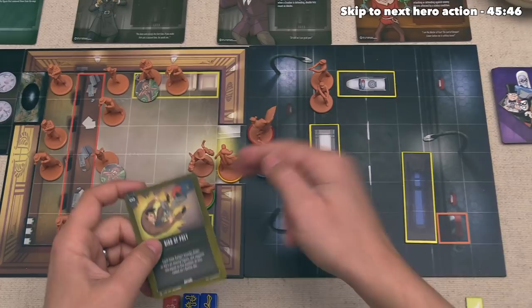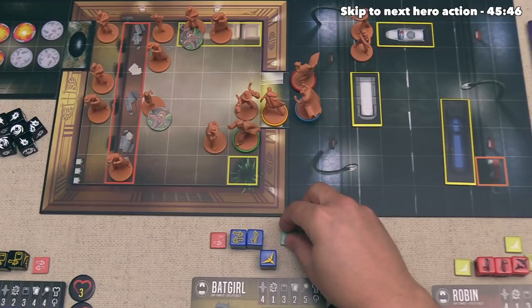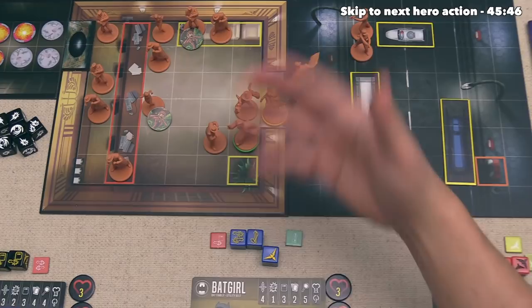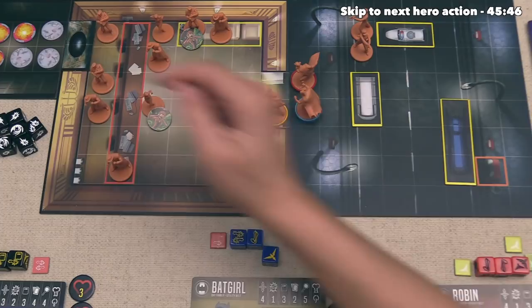Batgirl has a single ranged attack she can do and also still has a move. Let's have her do the move first because that will let her get farther away from Scarecrow so she is not adjacent, and then she can do a ranged attack back. One of the things we have to do to win this scenario is knock Scarecrow out at least once. It is worth noting that once knocked out, Scarecrow does have the ability to reawaken, but even if he is awake at the end of the round, as long as he was knocked out once, we are still going to win the scenario, along with rescuing all bystanders and putting out the fire in the bank vault.